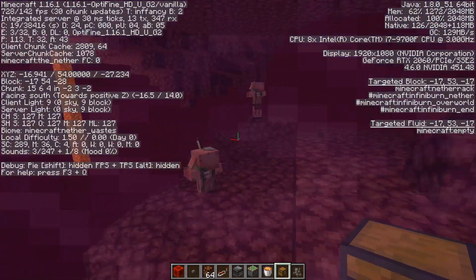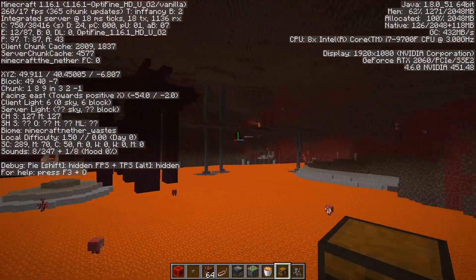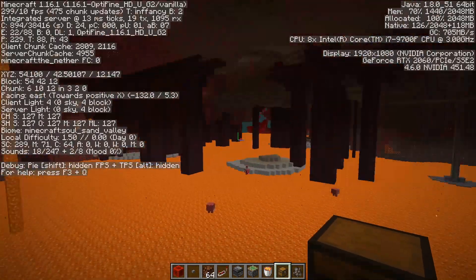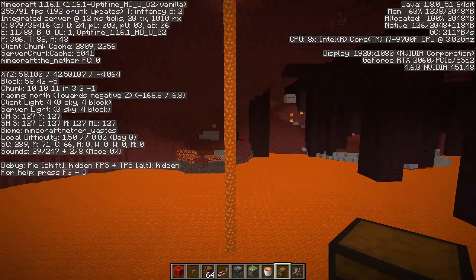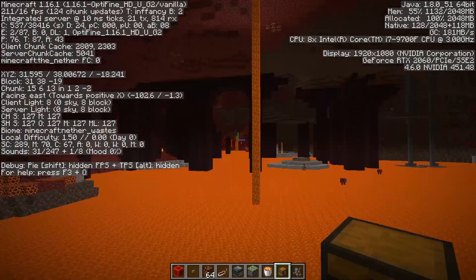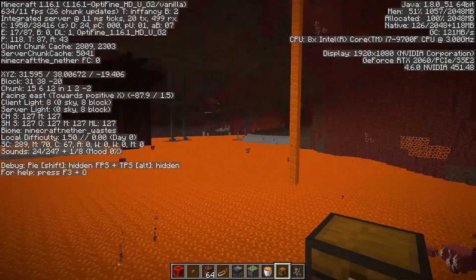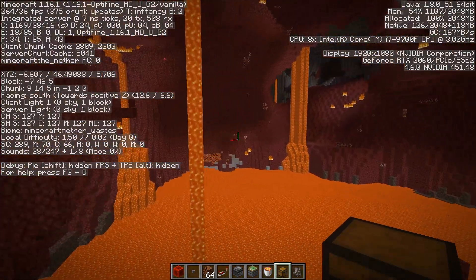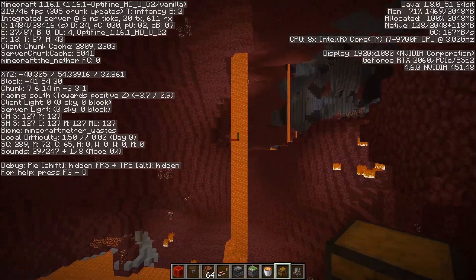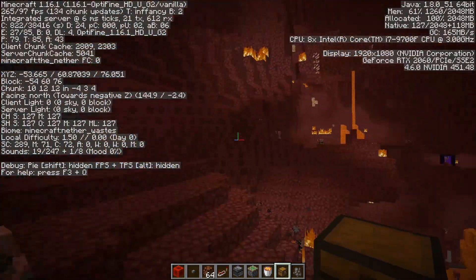Let's jump into the Nether and see how it fares over here. As we can see, I have the fog — one of the great things about Optifine is that you can turn off the fog in the Nether so you can actually see afar. You also have the zoom key which lets you see even farther away. Again, really good performance: high 200 frames per second. And again, the option to tailor the way you see the game.